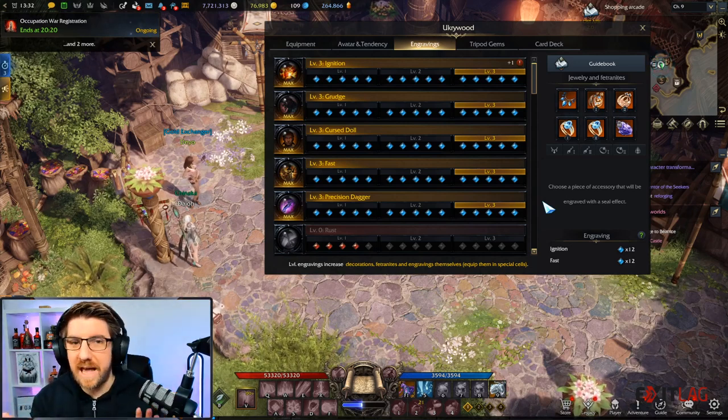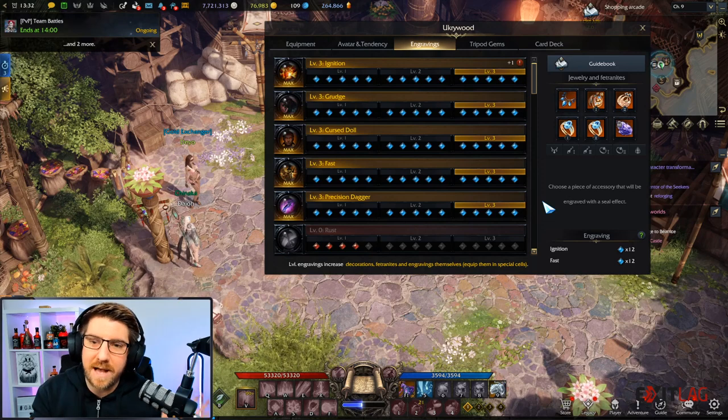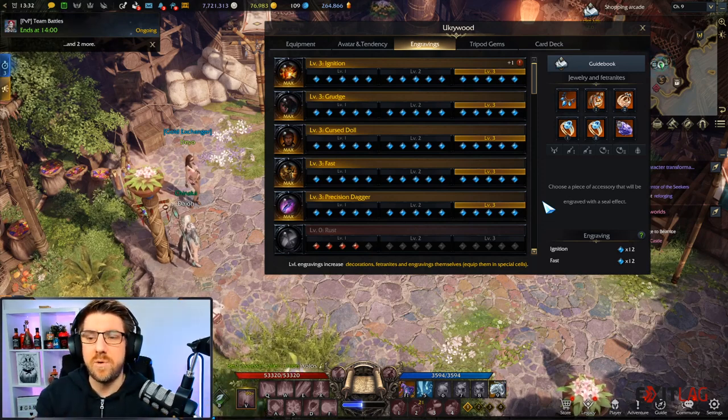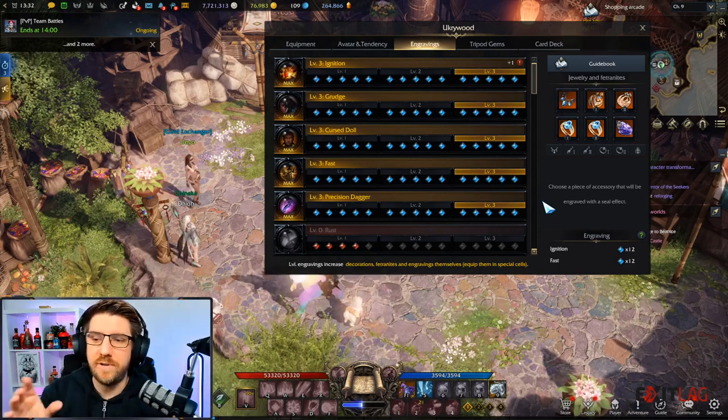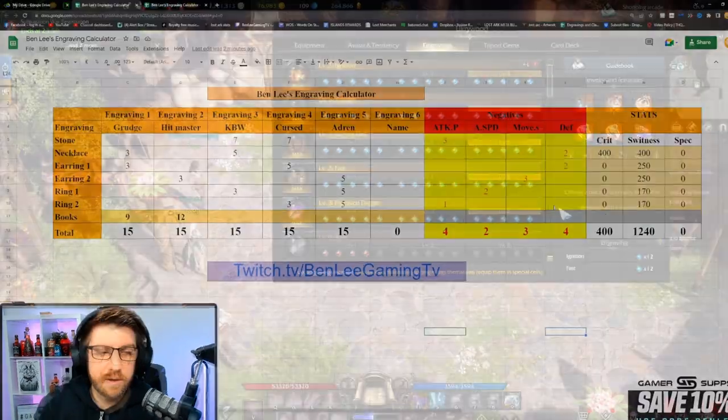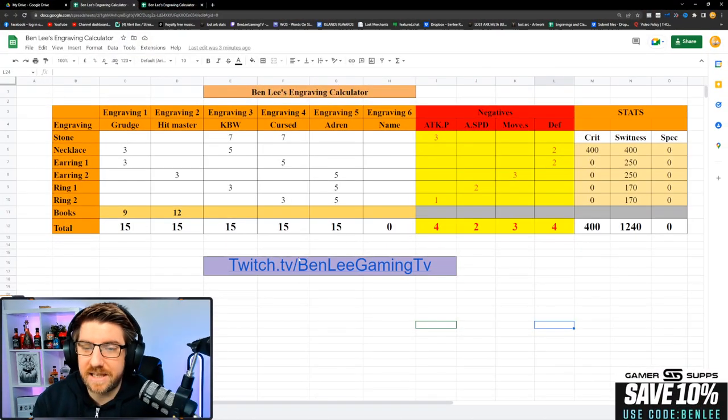If you want to get a setup like this, it can be a bit confusing knowing what to get because relic accessories have now come out. Do you need legendary books or not? We'll go over the guide and I'll walk through how you can get something like this and what you need to look out for. Here's the guide — I'll go through it all quickly.